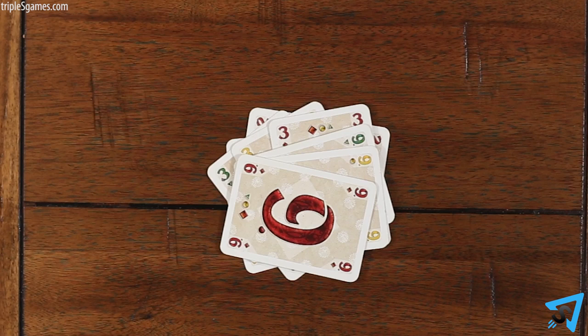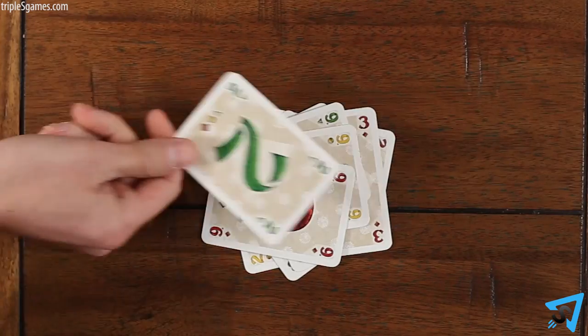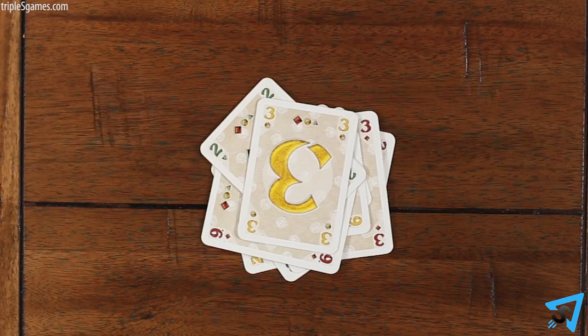When every player consecutively passes so that a player must play on his own card, that player has won the cycle. All cards played are left face up in a pile in the middle of the table. You are not allowed to touch or peek at any of the discarded cards. The player who won the cycle starts the new cycle with any card combination he chooses.